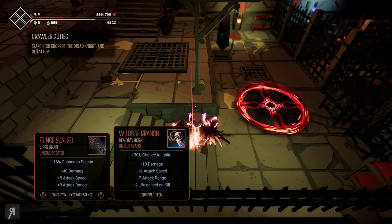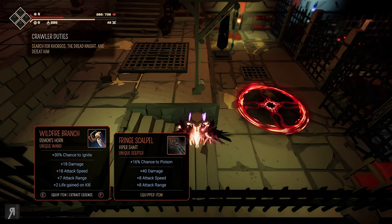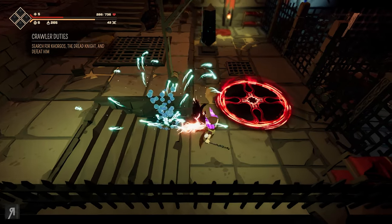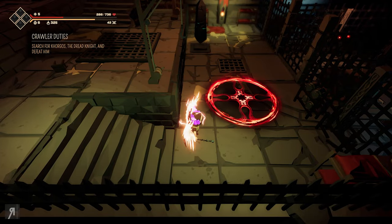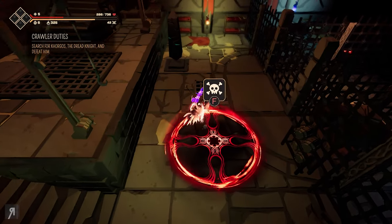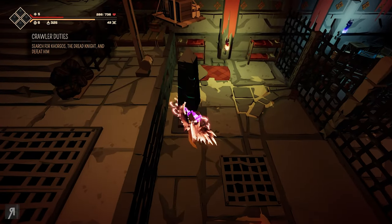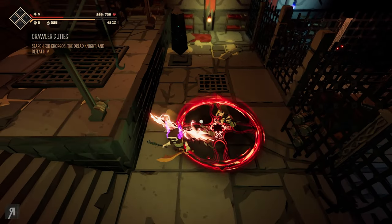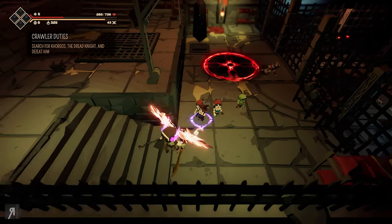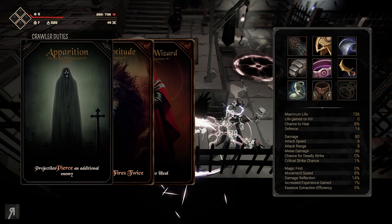The other one gives plus two life gain on kill, however there are skills that can give five percent life back. So I'm thinking we're going to equip the one that does 40 damage and extract the essence of the old one. Now bear in mind — when you die you keep your gear. You keep the gear that you have equipped and then you can go on to the next run. As far as I'm aware I don't think there's a limit on that, but I've only briefly done a couple of runs.